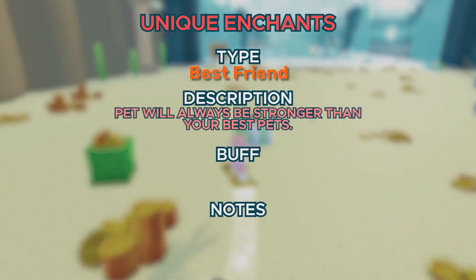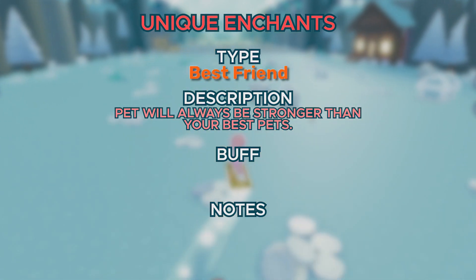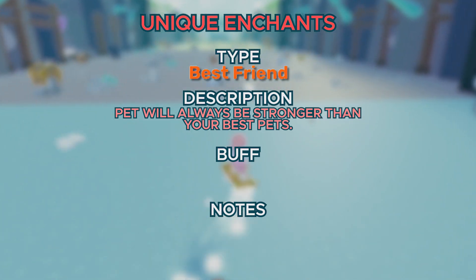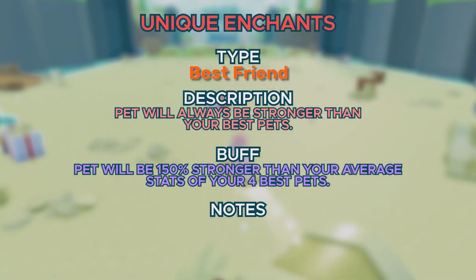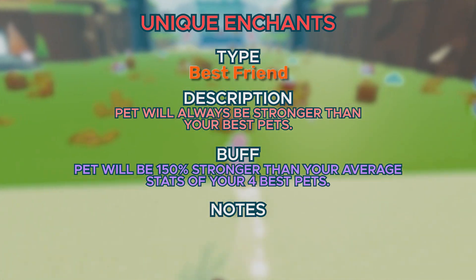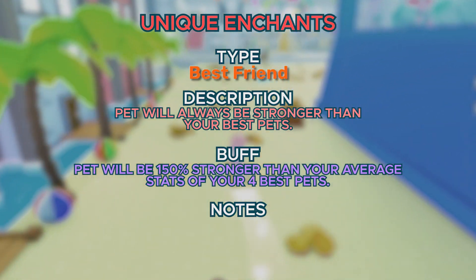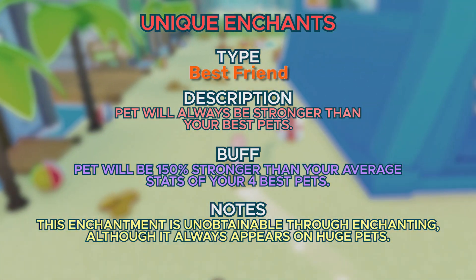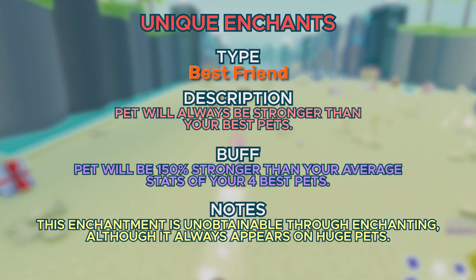Next up, we got Best Friend. Your pet will always be stronger than your best pets. This is a really overpowered enchantment — it makes one of your pets with this enchant 150% stronger than the average stats of your best 4 pets. Since this enchantment is so good, it's unobtainable through the normal enchantment table, but it will always appear on huge pets.